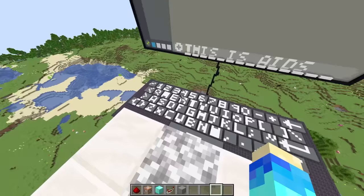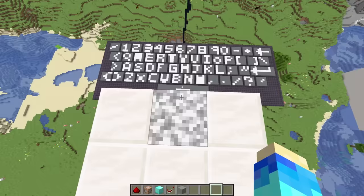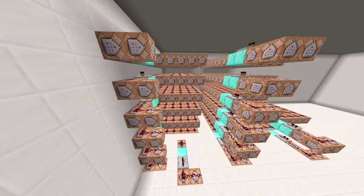You can now finally type letters, do backspaces, space bars. Did I mention that you could also type letters? I thought this typing part was going to be easy, but it ended up taking 831 command blocks alone.